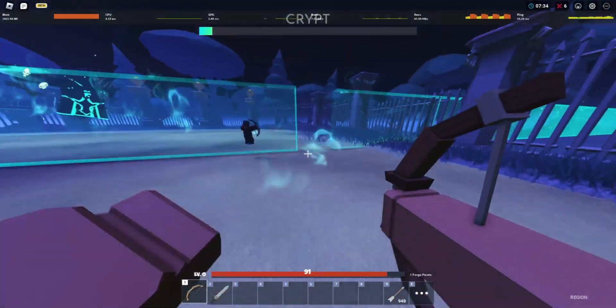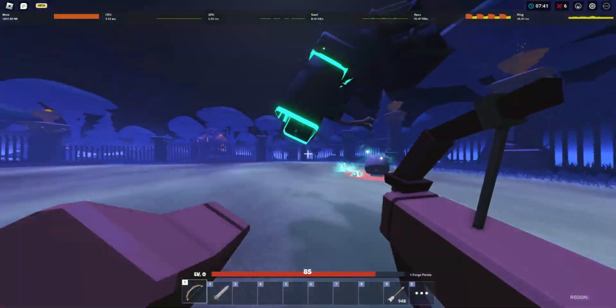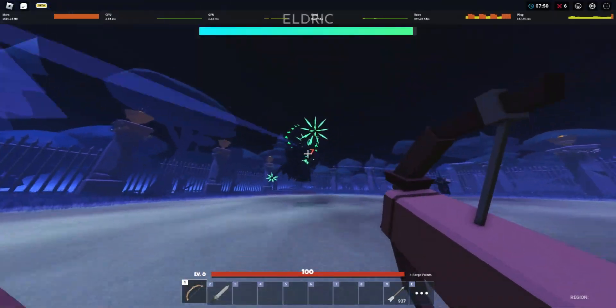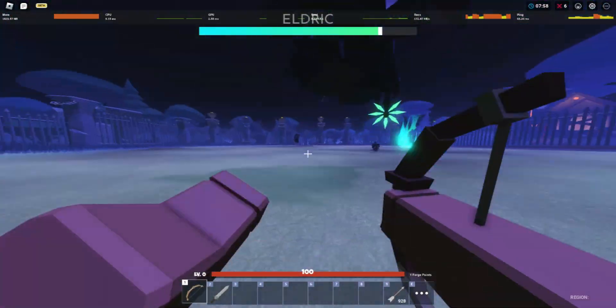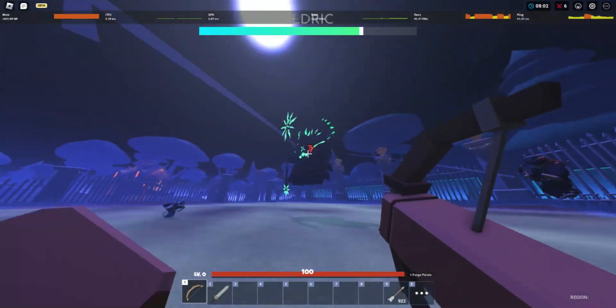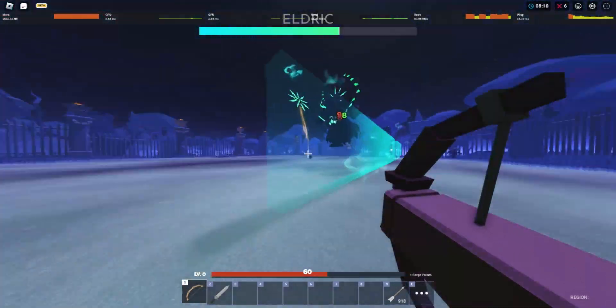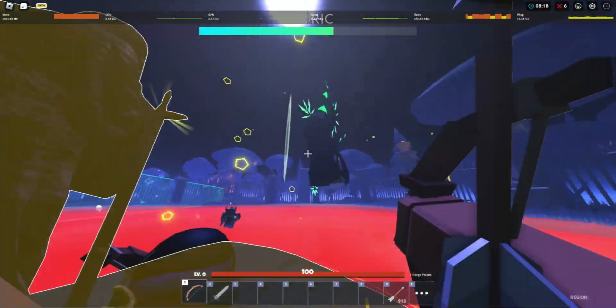He will get harder the longer you go on, so it's better to kill him as quick as you can. Once he's dead, the second boss known as Eldrick will appear. His health still goes down quite quickly, however he does more damage. I'm also pretty sure at certain points he prevents you from being able to heal, which makes it a lot harder. You need to dodge all the circles appearing on the ground as well as the moving walls and his attacks in general.